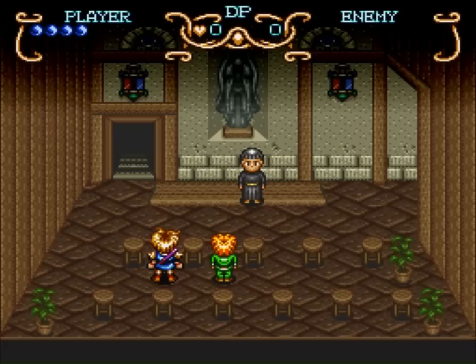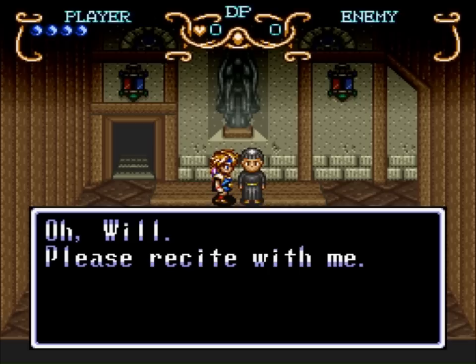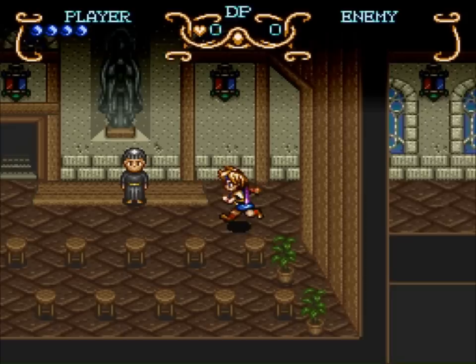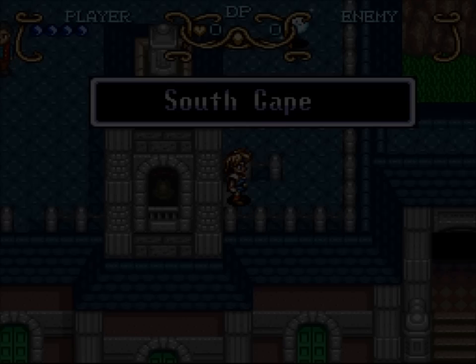Also, this is the worst school ever. But anyways, our friends are going to meet us by the cave in the seashore. First things first, this is South Cape, our hometown. Let's take a look around town before we head to our objective. Also, if you double tap, you can run. That's gonna come in very handy later in the game. For now, it's just a good way to get around.